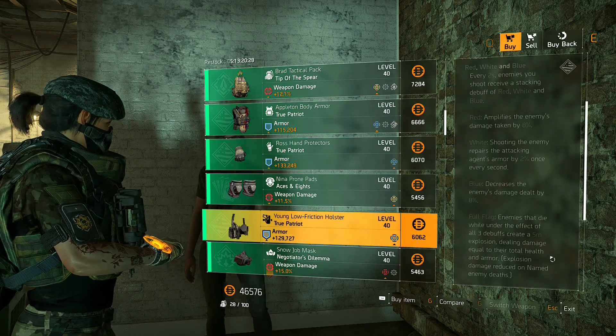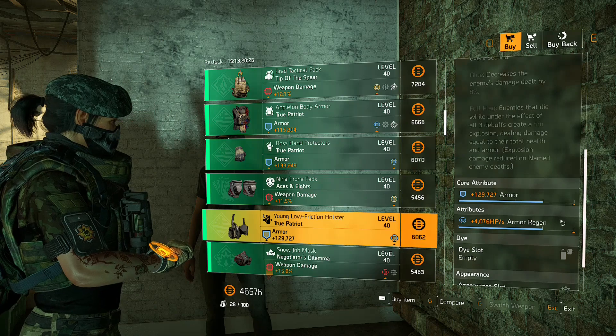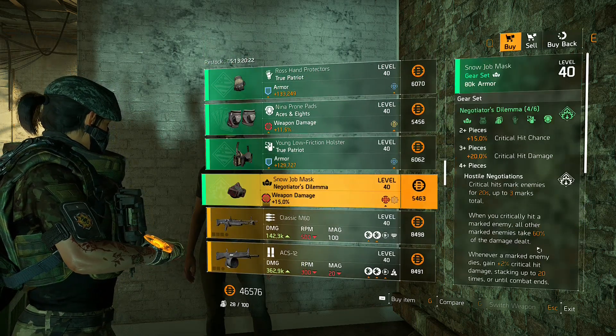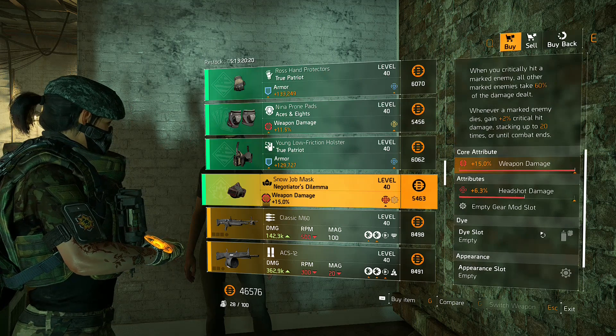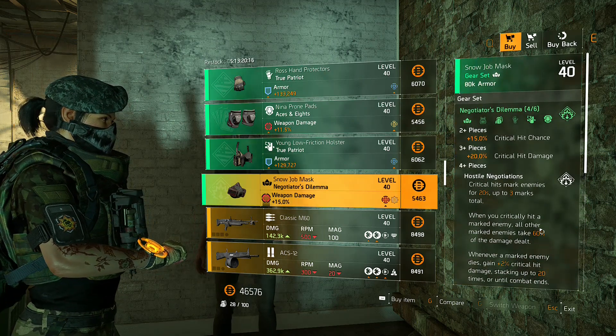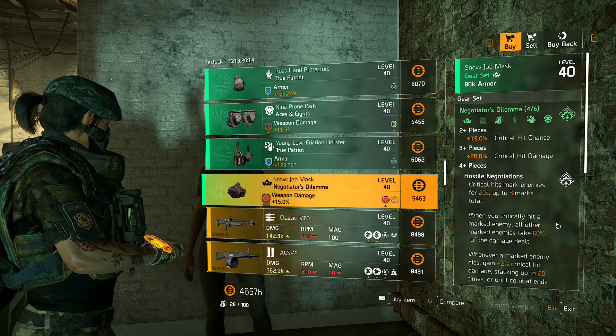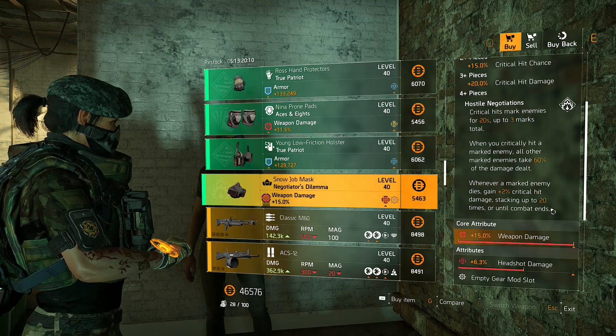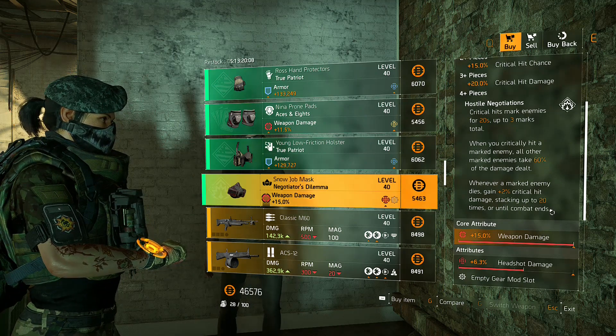Next we have Negotiator's Dilemma at a max roll — I would pick this up right away. In my opinion it's probably one of the best gear sets in the game, and if you know how to use it right it's very effective. I just made a build a couple days ago pairing it with Pestilence — go check it out, they go hand in hand. That's it for Cassie's goods today.